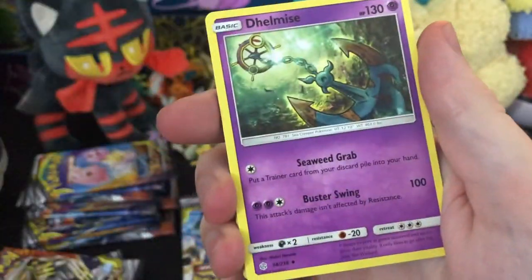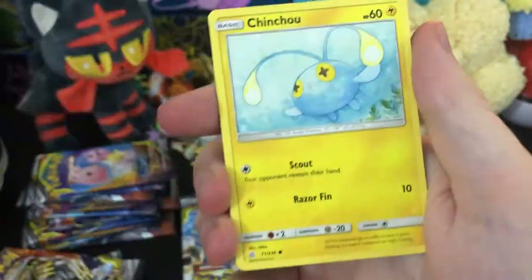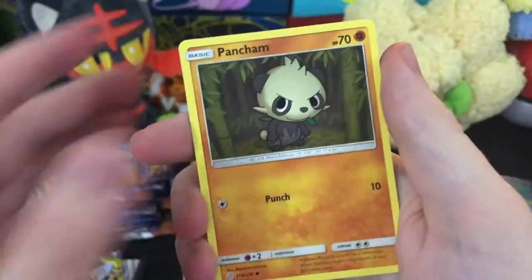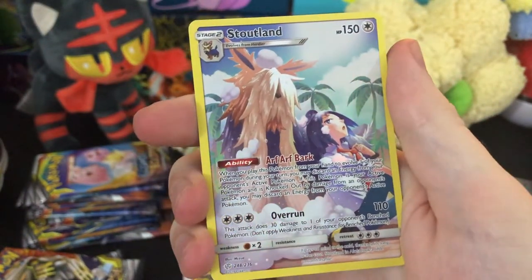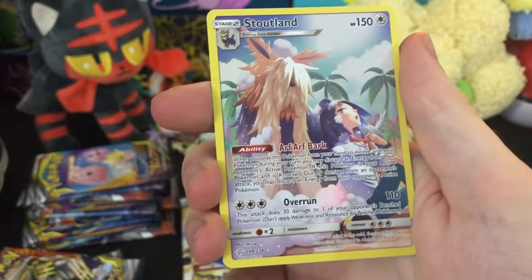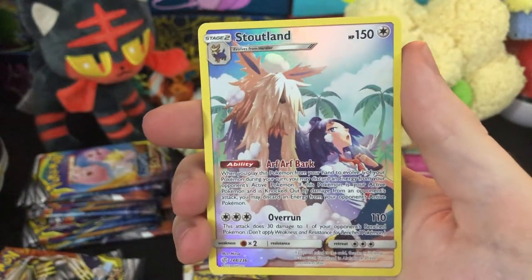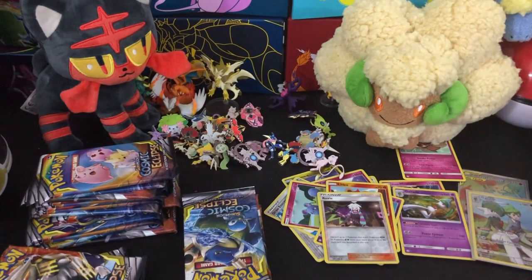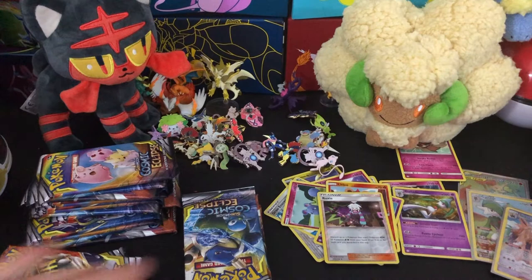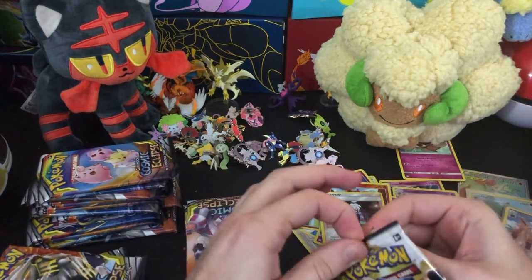We got a Kricketune with massive wall text, we got Delmise, the Island Challenge Amulet, Alolan Grimer, Slaroo, Jangmo-o, Cosmog, Pangoro, Stoutland as our reverse — with Cheren, I think that's his name. He was your rival in Black and White and then I think he becomes a gym leader in Black and White 2. For our rare, we got Ursaring, but we got another one of those fun insert cards. This is already shaping up to be pretty exciting — I hope those are worth something; they look so cool, they kind of have to be.